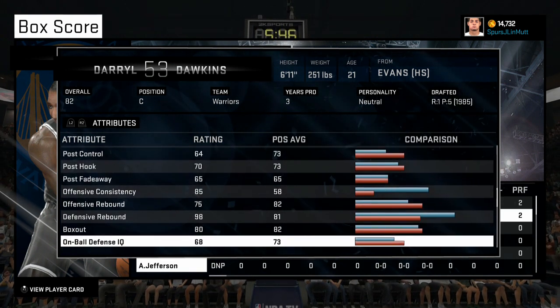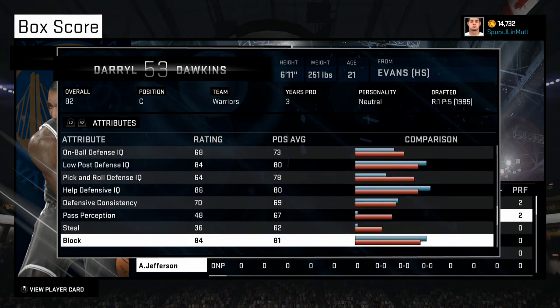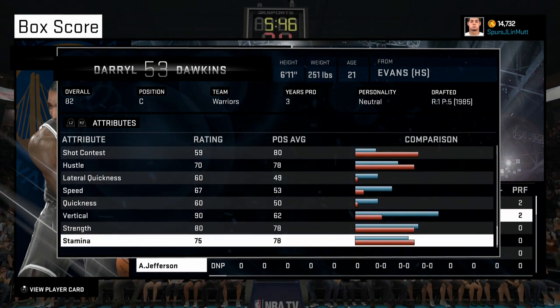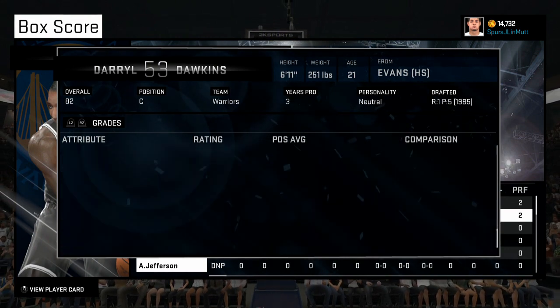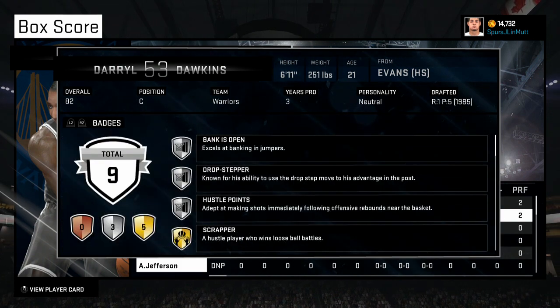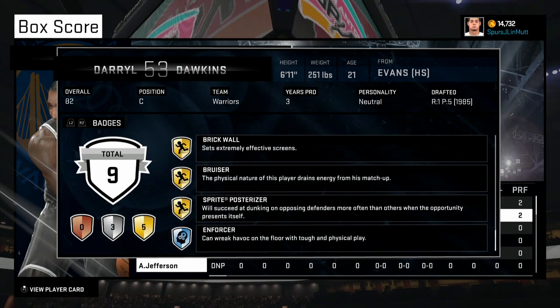Pretty sick. Rebounding 98, defensive — it's insane. Blocks is 84. Dang, quickness isn't that bad, speed isn't too bad, vertical is 90 — that's insane. His badges: scrapper, sure, brick wall, bruiser, sprite, pulse riser. Dang.